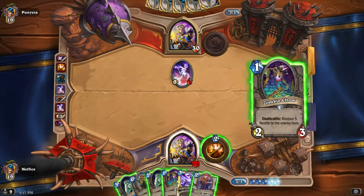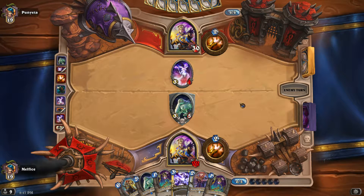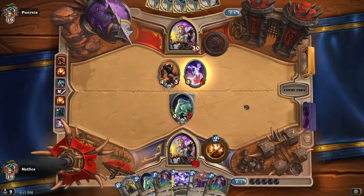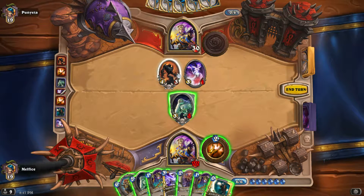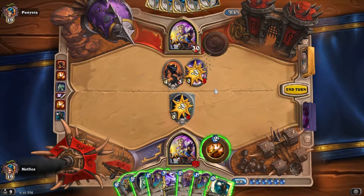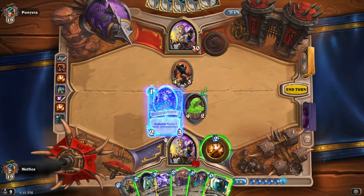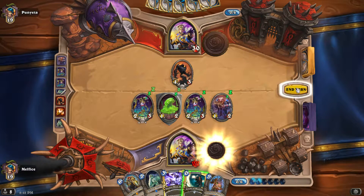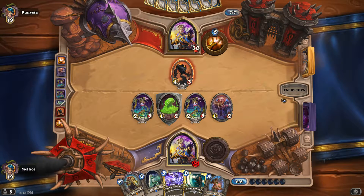That might have been kind of a misplay, but let's see - we're gonna put out the Vulture. He'll probably be able to remove it, but that's fine as long as the Soul Priest dies. He got a little overzealous there. Let's see, that's gonna die and then - I think Just a Card would probably be the best thing, but actually let's put out some more minions. We've got to develop a board and heal up.